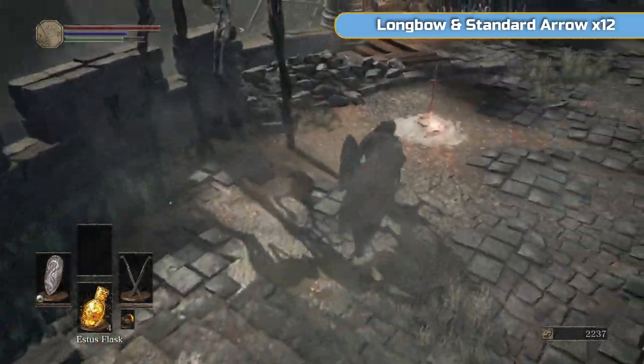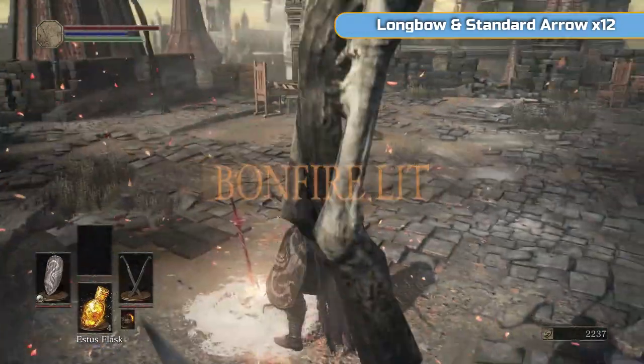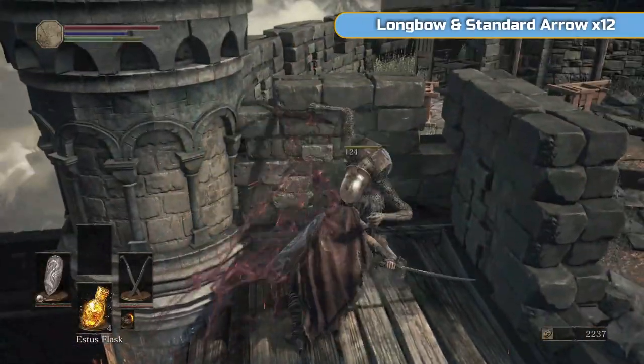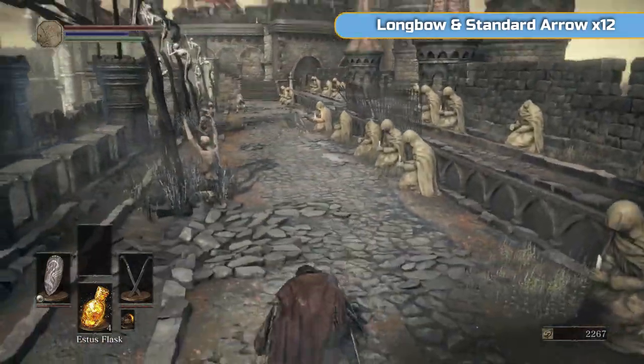So this is the High Wall of Lothric. There's another bonfire — this is the first bonfire of the area, so make sure you light this. And then we're going to go off to the right-hand side first and just grab something. You want to go onto this wooden platform and take care of this guy — it's a crossbow guy. If you just go down the stairs, he'll start shooting at you.